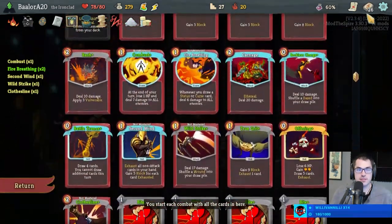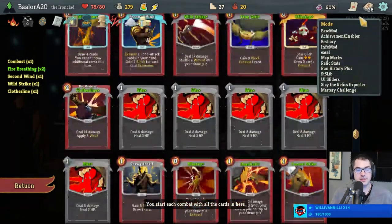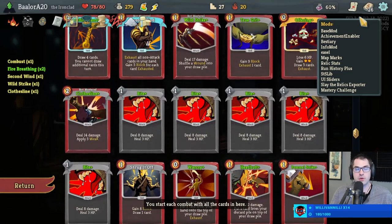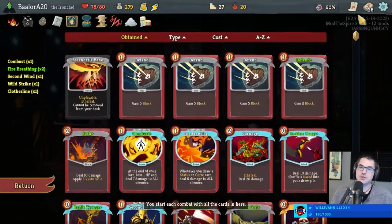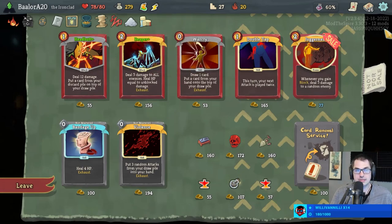Do I card-remove the Wild Strike? Tempting. I could remove one of our four Bites I suppose — I really don't have that many good removals. Maybe a Defend? I could remove a Defend, which is just fine. With Charon's Ashes, I don't mind keeping Carnage at all. And if we find a Dark Embrace it's going to be really good.